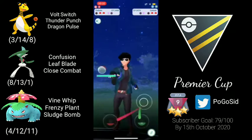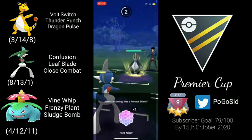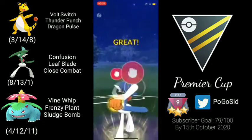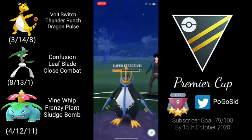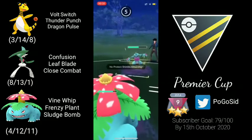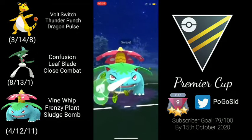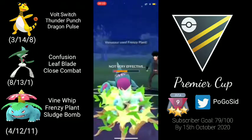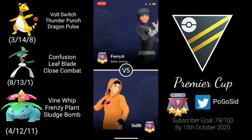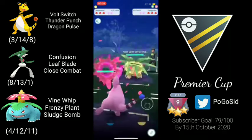The opponent comes back in with Empoleon and we get a better flag there. The opponent goes for Drill Peck, which we obviously shield. We throw Close Combat and it goes unshielded — really good. We immediately swap to Venusaur but the opponent has a Toxicroak with a shield. One Confusion can put a lot of pressure onto this Toxicroak. The opponent doesn't shield, which is very unusual, and we are able to farm down that Toxicroak. Really good game.